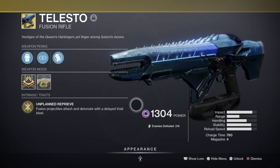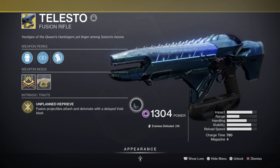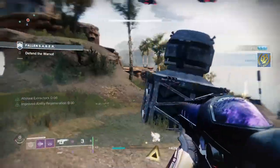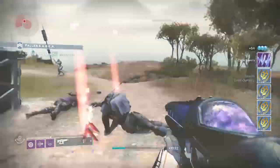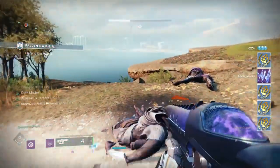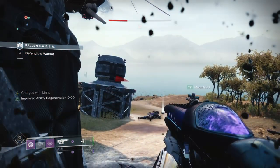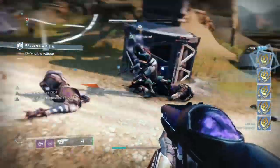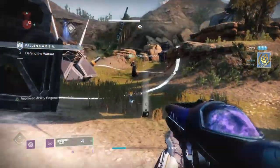For the secondary, I'm using the Telesto fusion rifle. As part of the build, we're building into the exotic's benefits, which work into our abilities and grant extra benefits. With the Heavy Handed mod, we can use Telesto's secondary perk to reward us ammo when getting kills on enemies, giving us a near-infinite ammo supply for the Telesto. This also activates the elemental armor mod to increase chances of orb drops. Because of how the fusion's effects spread and nab multi-kills, these two mods allow constantly regenerating abilities and ammo, potentially nullifying the need for other weapons.